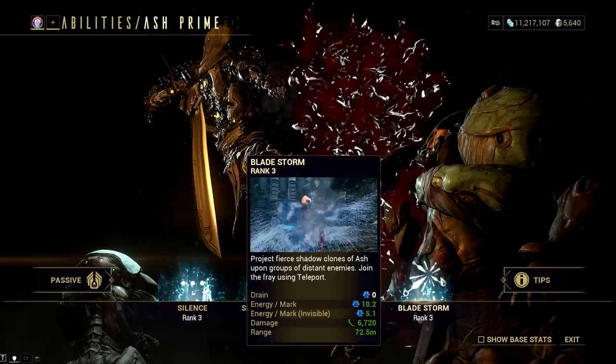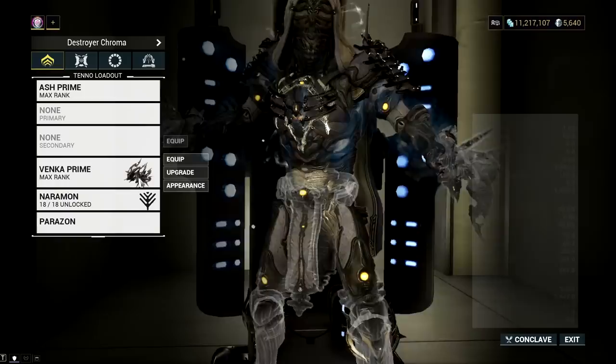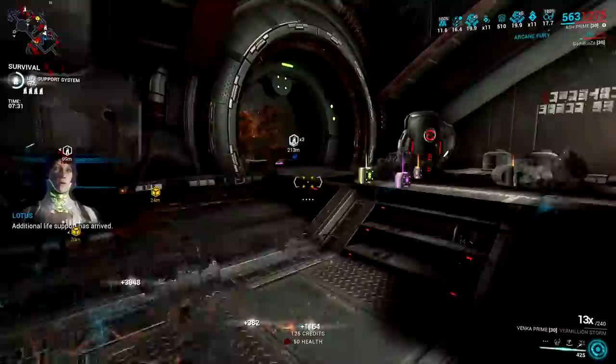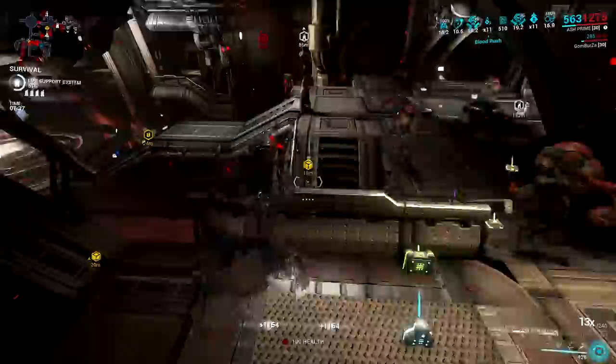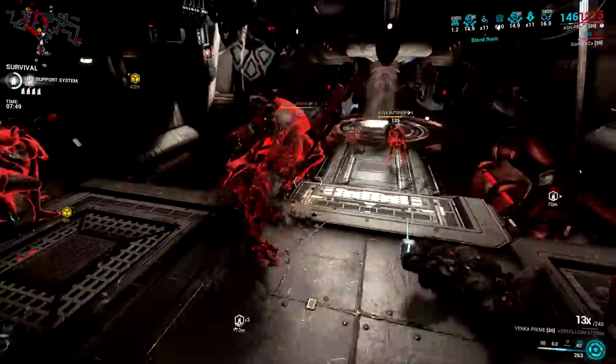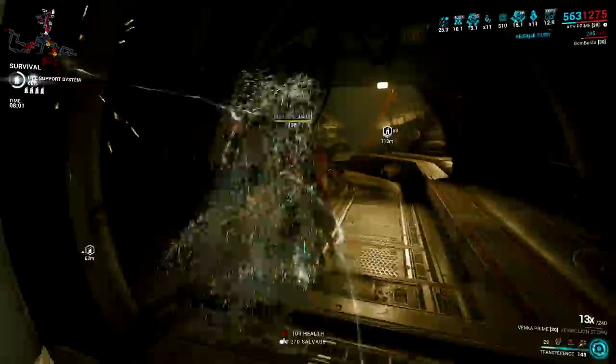Why mention all these details about Bladestorm? Because right now, in my opinion, Bladestorm is the only truly interesting ability on Ash. After all these years playing Ash, I've witnessed how strong this Warframe was and how he is slowly becoming obsolete. I remember when Seeking Shuriken was a must-have skill for high-level play, and I remember having tons of combos with Fatal Teleport. Back when nuking wasn't widespread, Ash was an unexpected Warframe you could use to nuke multiple enemies with a Fatal Teleport Jat Kittag setup. It was complicated but fun — but now, with new content added each release, Ash feels more and more obsolete every time Digital Extremes releases a Warframe with similar abilities.